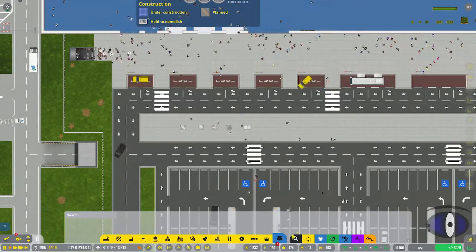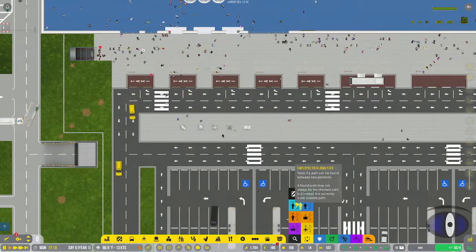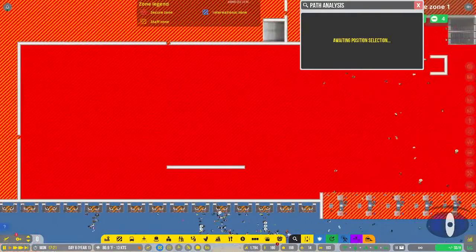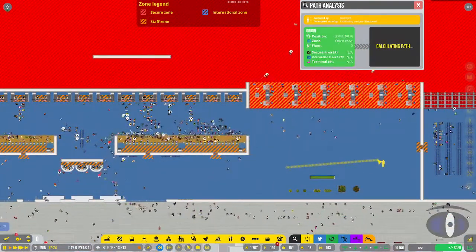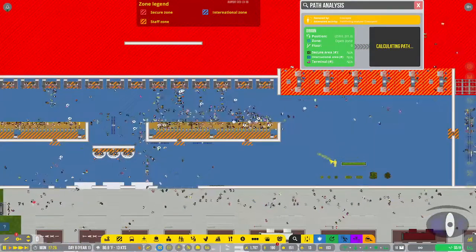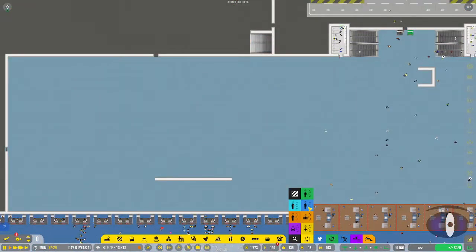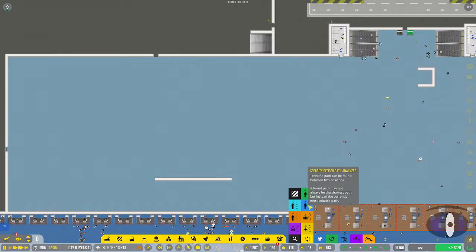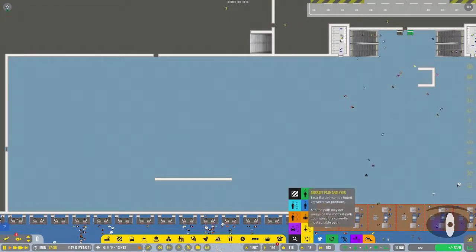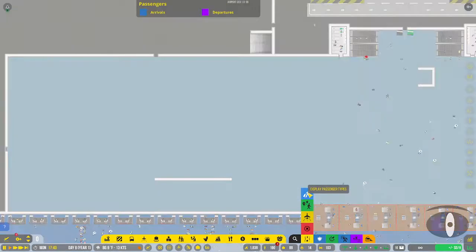You also have analysis and testing tools where you can analyze different paths. If you're starting from one point and want to go to another, it shows the path that would be taken. You can check paths for passengers, zone areas, employees, security officers, contractors, baggage, vehicles, and aircraft. There are also heat maps for display, passenger type display, and walkable areas display where green is good and red is bad.